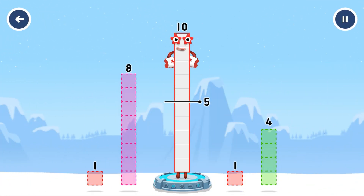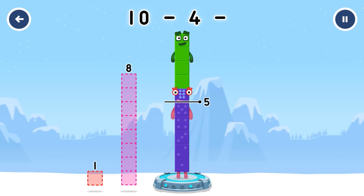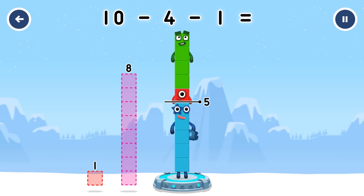Take number blocks away from ten to leave five. Four, one. Ten minus four minus one equals five.